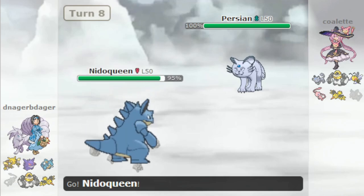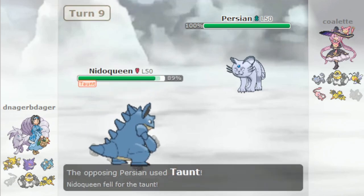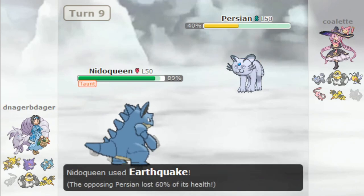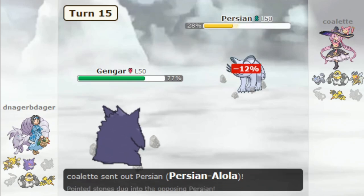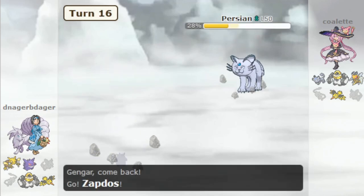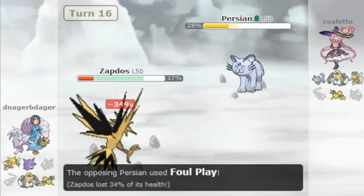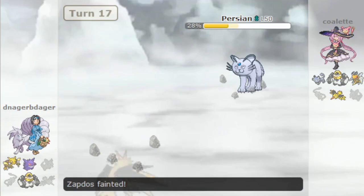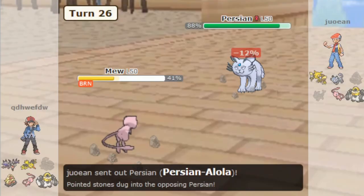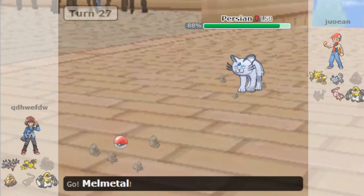Speaking of its speed, base 115 is absolutely amazing, as it lets Alolan Persian outspeed and take out two major threats in Alolan Dugtrio and Gengar, as well as making it one of the elite club of Pokémon that outspeeds Mew and threatens the two-hit KO outright. It's also one of the only Pokémon that can outspeed and Taunt Mew at lead to prevent Stealth Rock and then pivot out with U-turn, which is especially valuable on Mega Beedrill teams which really hate Stealth Rock. Additionally, it can form a pretty annoying U-turn core with the bee, as it can threaten critical damage on Beedrill switch-ins like Melmetal or healthy Zapdos.